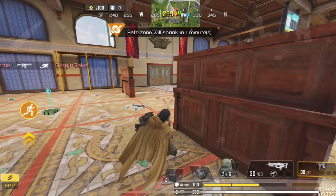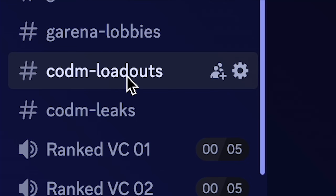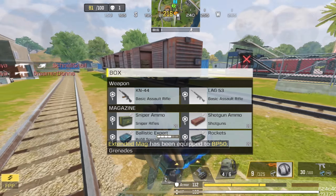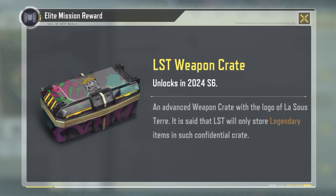The current meta weapons in battle royale are the AK117 and the BP50. I'll make sure to leave some good loadouts on the Discord server so you guys can find them. Another important thing when grinding in battle royale is that you have to focus more on survival. This is not multiplayer — getting more kills doesn't mean you're going to get more points. So instead of trying to get more kills, focus more on winning the game.